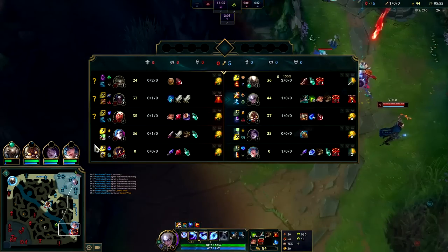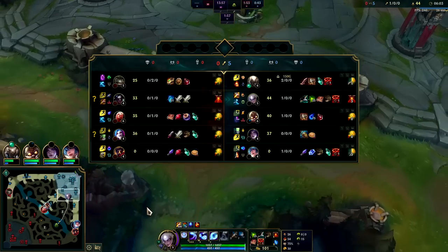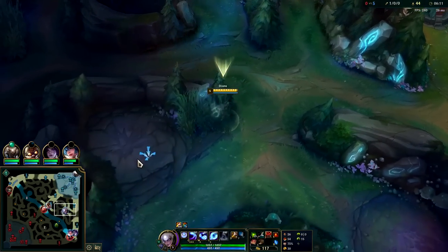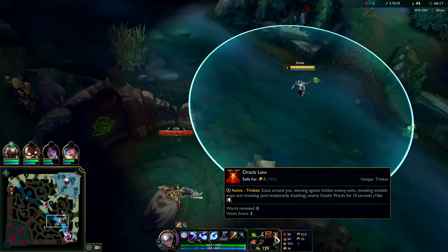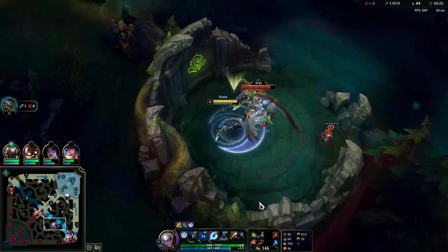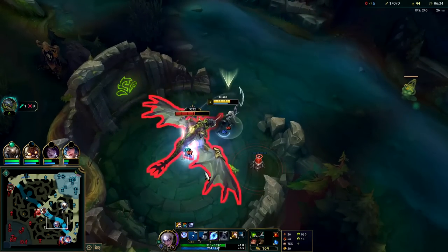We're going to pick up Nash and a control ward, then push out for drag. Most junglers don't want to take dragon pre-six or pre-full item - they lose a lot of health and it takes a long time. We can just take it and get level six off it. We'll hit a really early level six since we've been farming so much. Diana's full clear speed is kind of crazy - she's one of the fastest clears in the game because of her passive, which is why we rush Nash for the attack speed synergy. By staggering abilities - letting Q sit for two and a half seconds then into E - we can almost perpetually stay attack speed boosted.